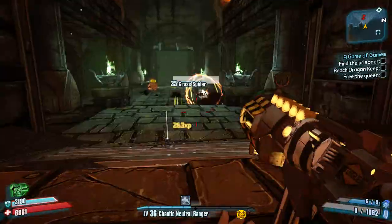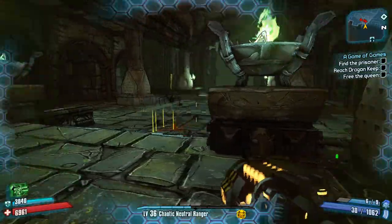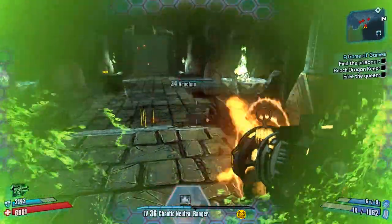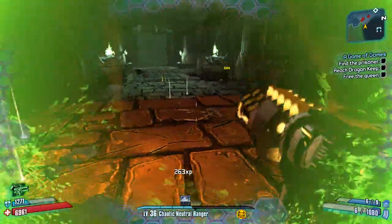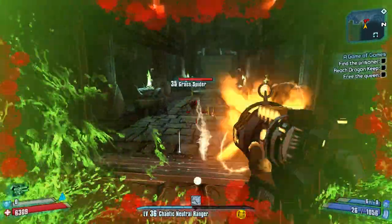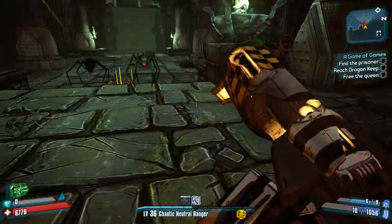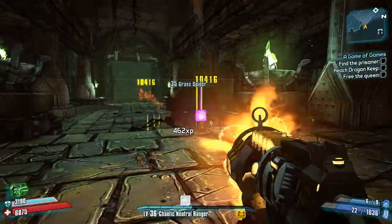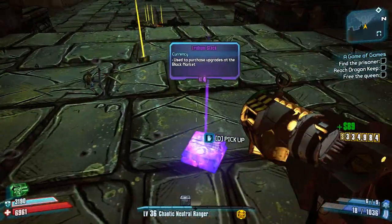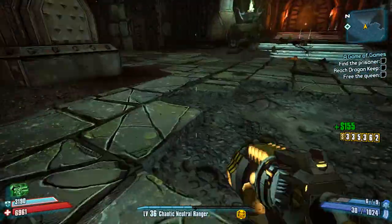This is Borderlands 2 on the Alienware 17. This one is running at full 1920x1080 resolution, getting pretty good frames on here — jumping from mid-40s to high-50s, low-60s, depending on how much action is going on. But it would definitely look a lot better if I did it without the recorder, obviously, because it's using up some of the GPU to make the video.